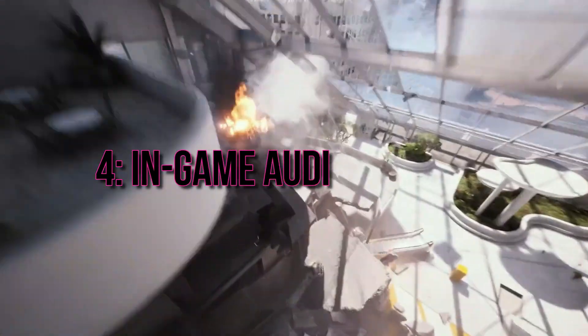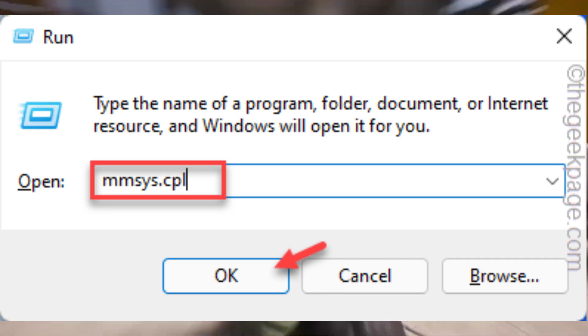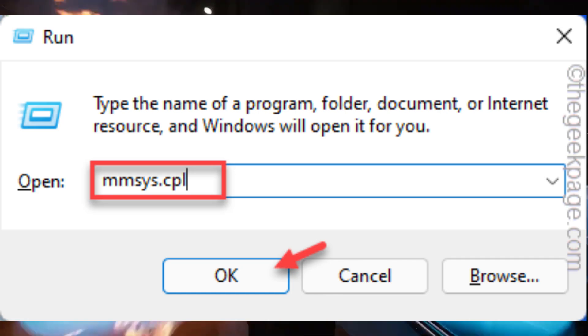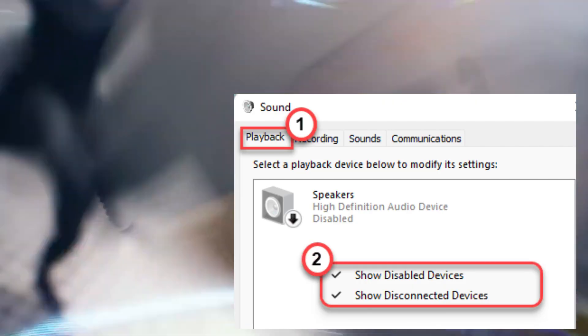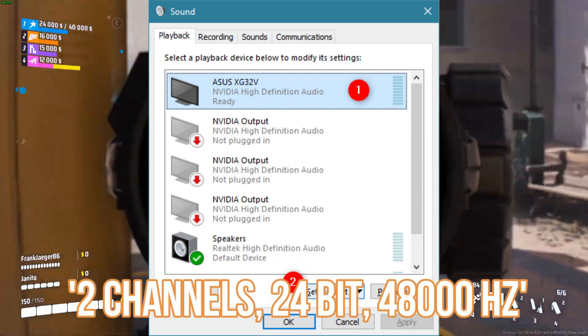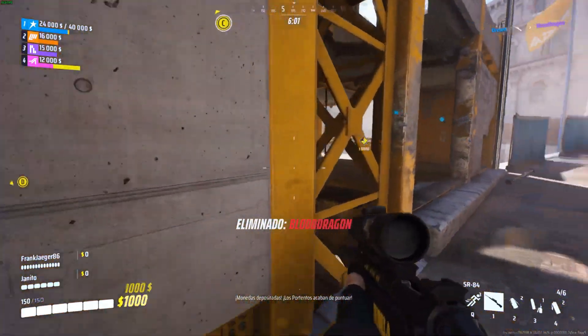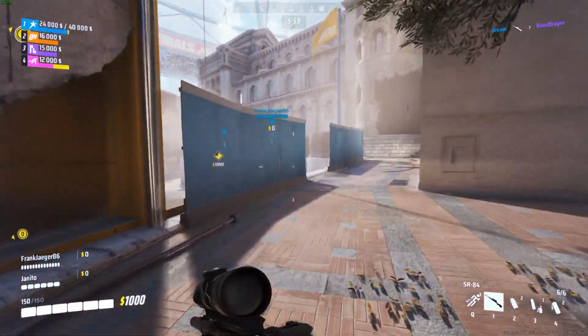Fix 4: In-Game Audio Problem. If you're facing in-game audio problems, here's a potential fix. Open the Windows Search and find Run. Type in mmsys.cpl, go to the Playback tab, find your default audio device, and set it to two channels, 24-bit, 48,000 Hz under the default format. This method, suggested on Reddit, proved effective for me after thorough testing. Give it a shot.